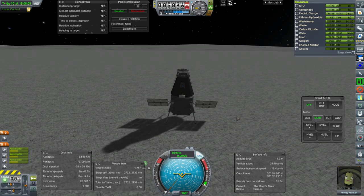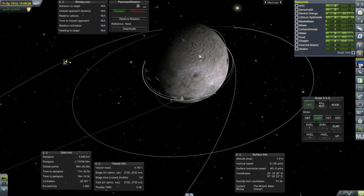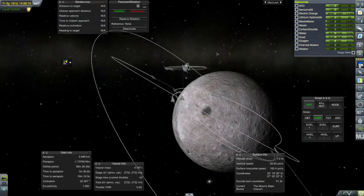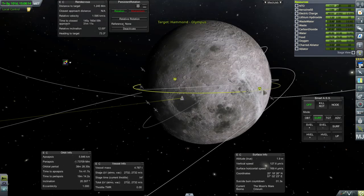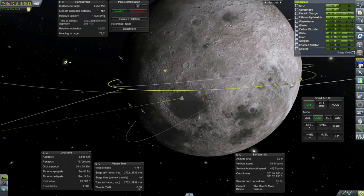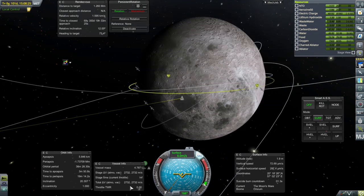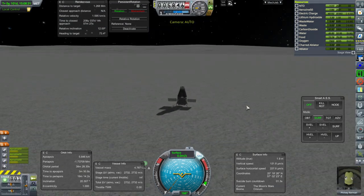Pitch is wobbling all over the place, though. Let's target our... I better make sure it's the right thing that we target — the Hammond. I hope that's the right Hammond. Our Hammond Olympus probe is following right behind, so it must be. We've got a relative inclination, but given our delta-V, we should be able to correct that. We'll just head up there and catch up to it.